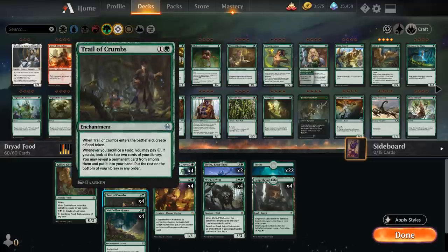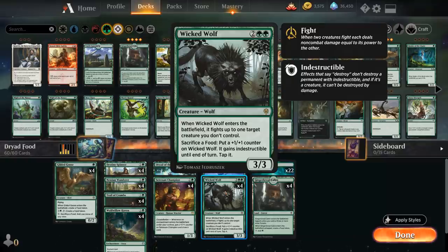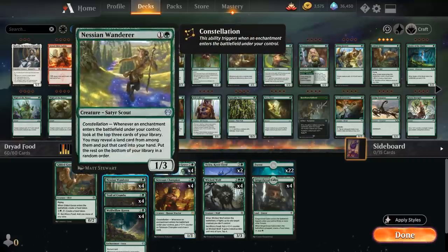We also have the full playset of Trail of Crumbs, which is where the crossover really happens between food synergies and enchantment synergies. It's a two-mana enchantment that when it enters the battlefield creates a food token, which we can sacrifice at any point to gain three life. But mostly we'll use that food token with Gilded Goose or Wicked Wolf. Whenever we sacrifice a food token, we can pay one mana to look at the top two cards of our library and reveal a permanent card to put into our hand — and every single card in this deck is a permanent.